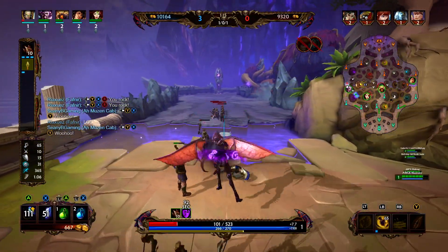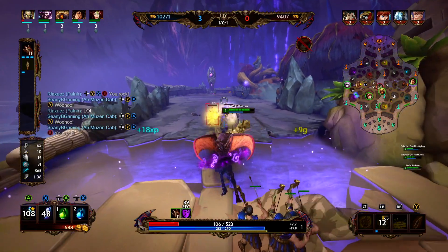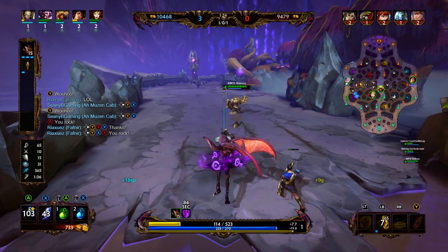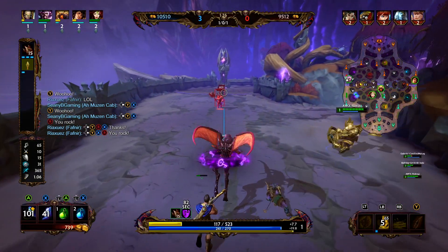They tried to invade and it failed miserably, so now we have the advantage. That means their purple is open, so we're going to have lane pressure and might even be able to invade and take their purple.